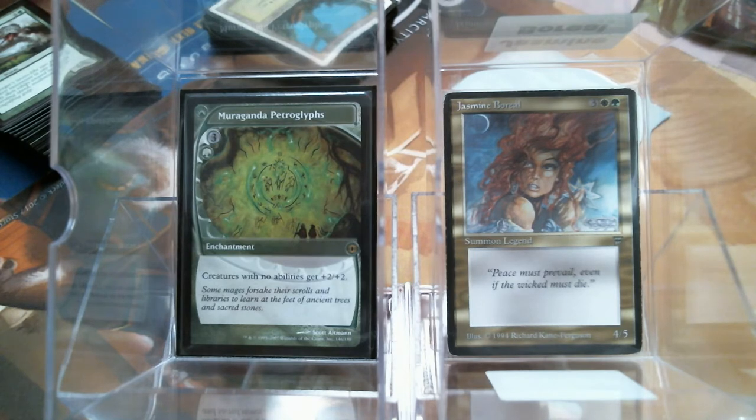What I decided to do with Jasmine here — Miranda Petroglyphs was really what inspired it. I've liked this card since it came out in Future Sight, and I just wanted to build with it, but I thought it's just relying on vanilla creatures. And then I was stumbling around through one of the binders and I saw Jasmine Boreal, and I went — wow — five mana, four-five, period, end of story. That is not that good.